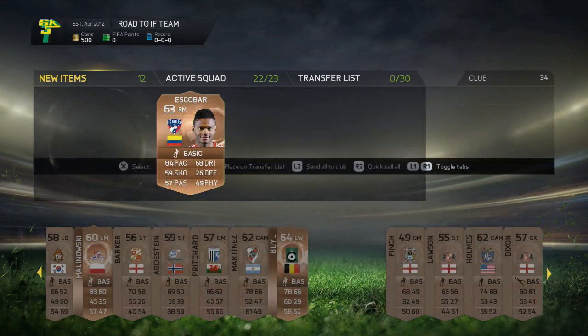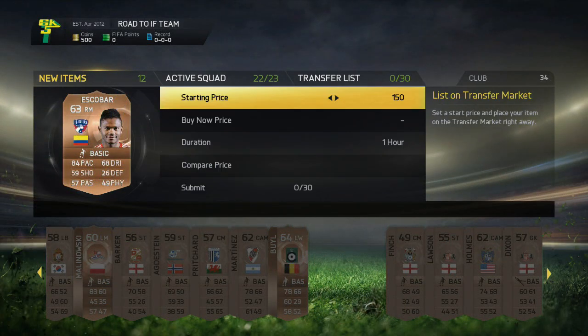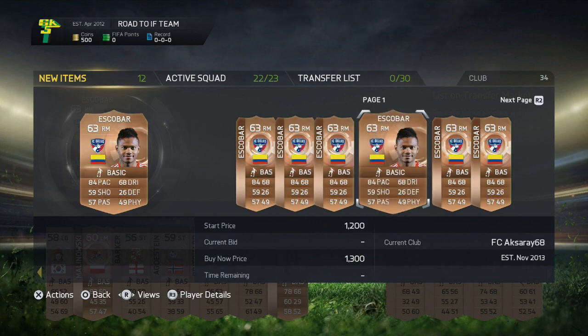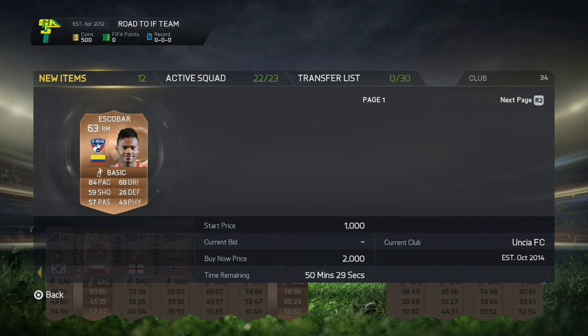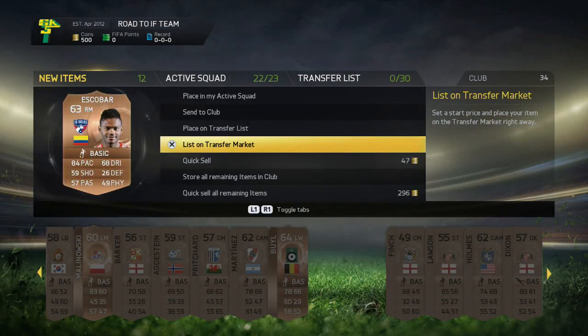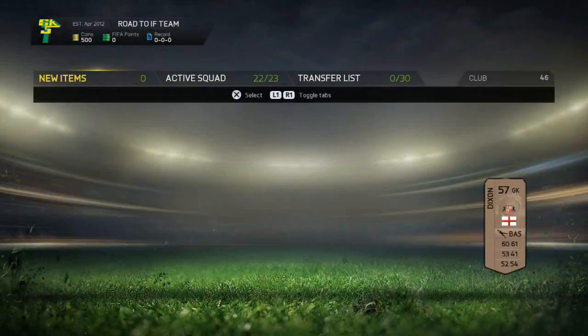This guy looks like he could potentially be decent — he has four star skills. We will look at how much he actually goes for. It looks like he's going for around 500 coins. Actually he's going for 200 coins, whatever. But it looks like we could potentially fit him into a squad, so we will go ahead and store all that in the squad for now.